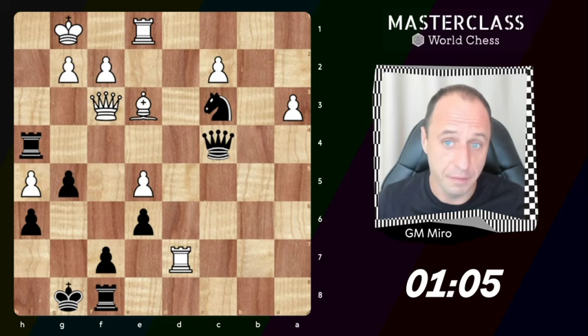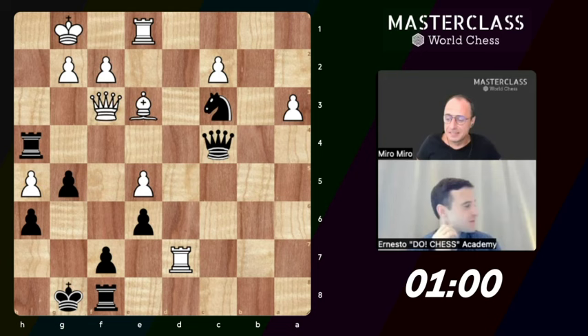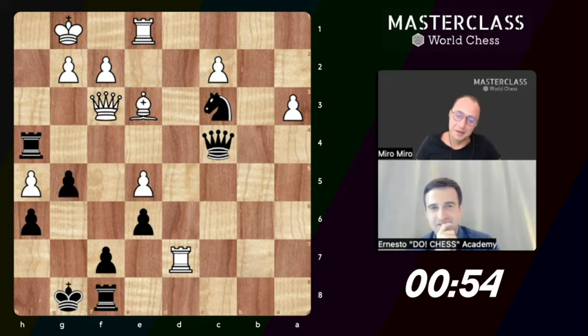I know this one — that's a beautiful puzzle. This is one of my favorites actually. Queen sack, queen f1 check — yeah, okay, but rook takes... yeah, rook takes, it's not as simple.